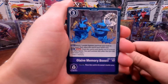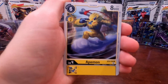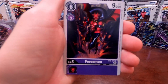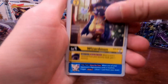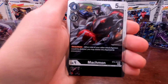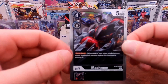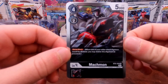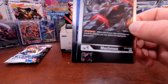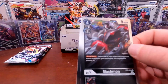Pack four: we got the Glaive Memory Boost option, Bulkmon, Deltamon, Apemon, Eldranimon, ToyAgumon, Frigimon, Wizardmon, Hiyarimon, Junkmon. First rare is Machmon — definitely haven't pulled that one yet — and you can see on the back there's an Agumon in a cart racing the Machmon. Our second rare is another Sora and Mimi double tamer card, but I love the tamer cards from this set so I am not mad about that one bit.